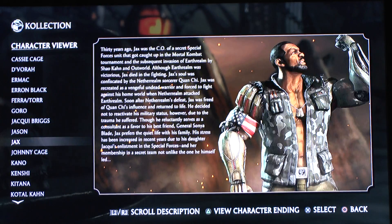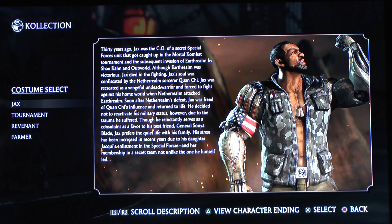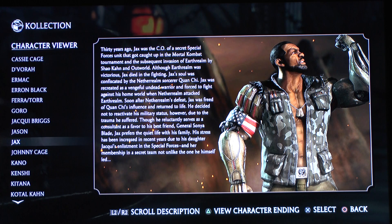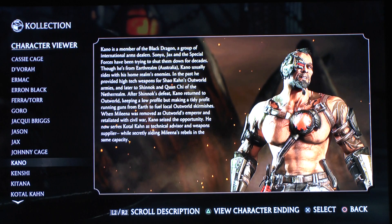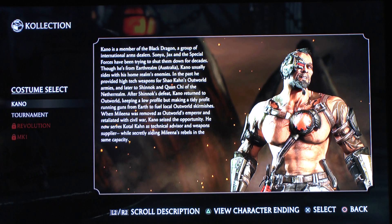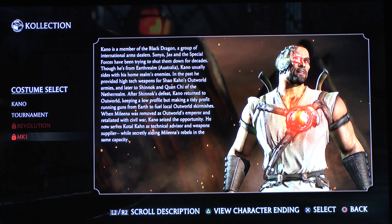I think that was pretty much it on classic skins. I hope we can see a super Jax skin soon since the Predator DLC is coming out — I hope there's going to be one where he looks like the Black character from Predator 1. Last but not least, the Kano Mortal Kombat 1 classic skin. It looks nice.